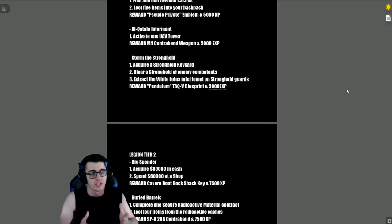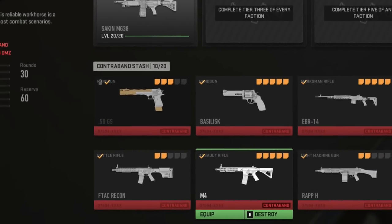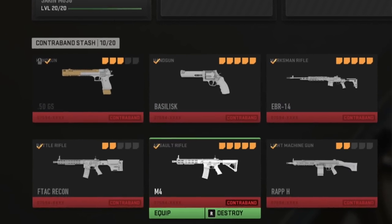A contraband weapon is simply a basic weapon with no attachments that goes straight into your contraband stream, which you can see over in your backpack at the menu. That's all it is — not a blueprint or anything special whatsoever.